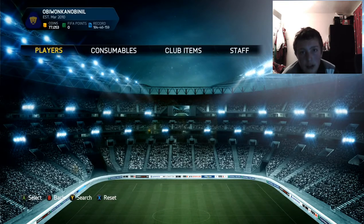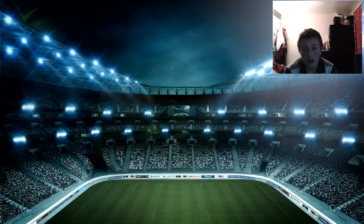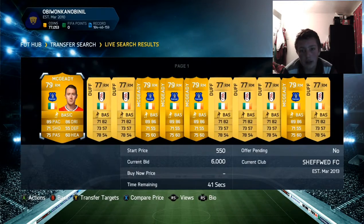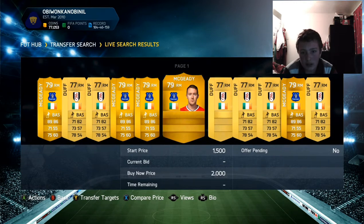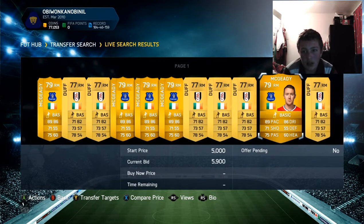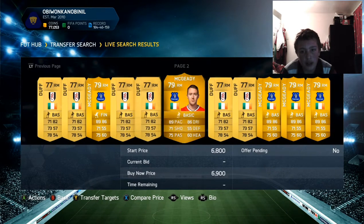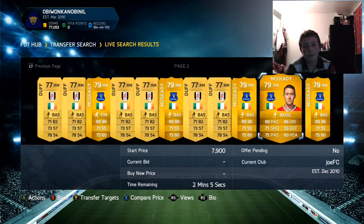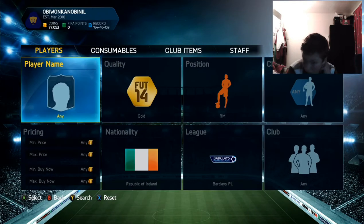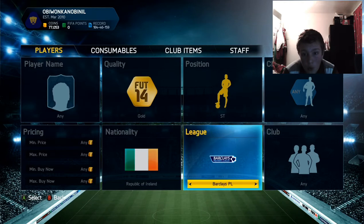The third player is Megidi — doesn't matter which Megidi. Pick him up for about 6 to 7k; his price is going to rise to about 15k. Most people choose this option over Damian Duff and others because he's got 89 pace, 5-star skills, and 86 dribbling. He's just an overall good card and worth 7k anyway.